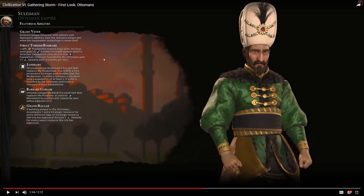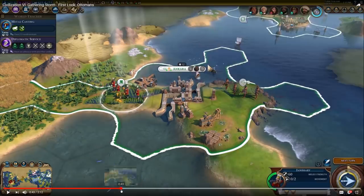Suleiman's first unique unit is the Janissary, which replaces the Musketmen. It starts with a free promotion, is stronger and cheaper than the Musketmen. To train a Janissary, you must have a population of at least 2, and if it's one of the cities you founded, that city will lose a population when you train a Janissary. But if it's a city you've conquered, it will not lose a population, which is very interesting. It has 60 melee strength.